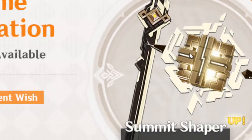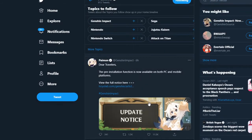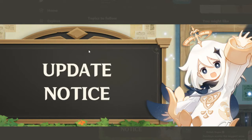This is the weapon banner. We've got the Summit Shaper and Memory of Dust — I think Memory of Dust was here last time too, but it was the spear instead. We also have the Lithic Spear, the Flute, and the Sacrificial Bow, which I think are all rate-ups on this banner.